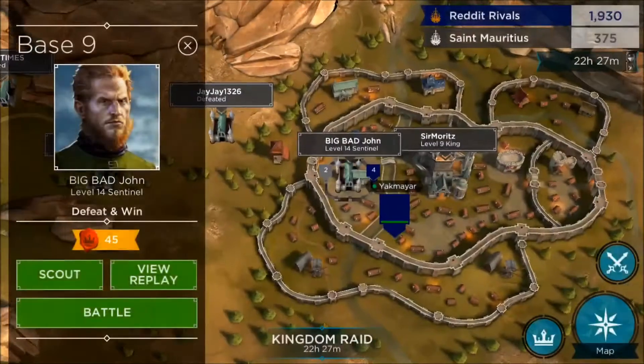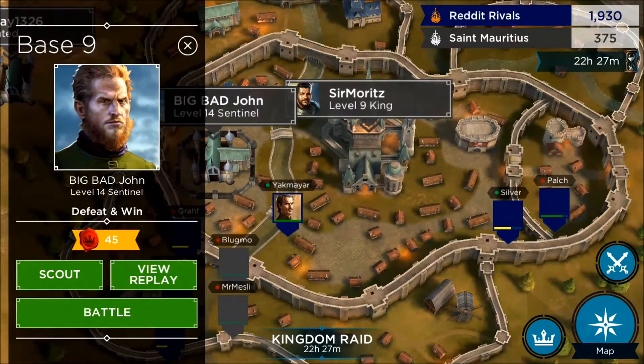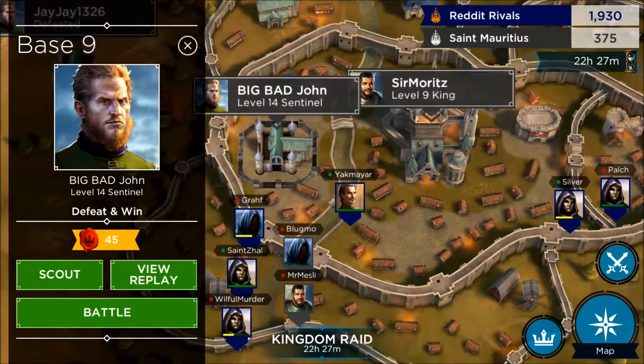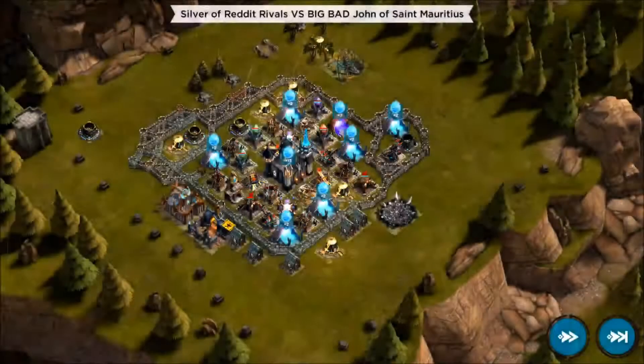We've had a couple players, both Silver and Pelch, who are stronghold 10s who have been able to defeat him. So let's go ahead and look at a replay from one of them and see what they did to be successful.